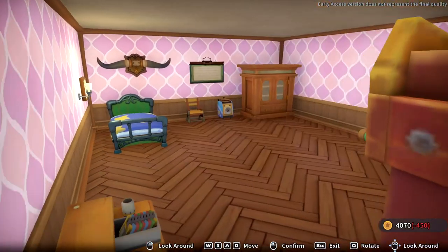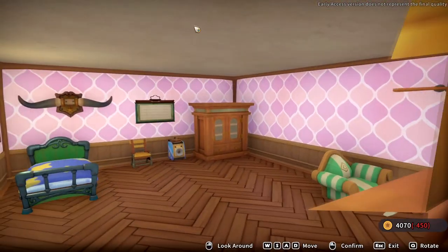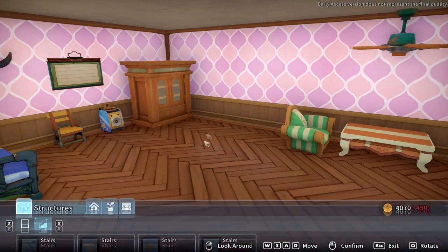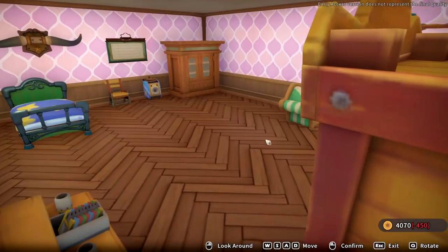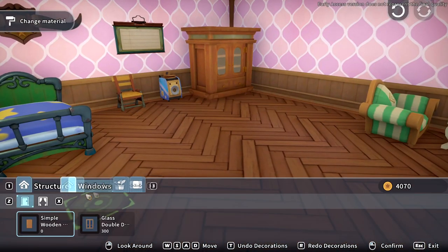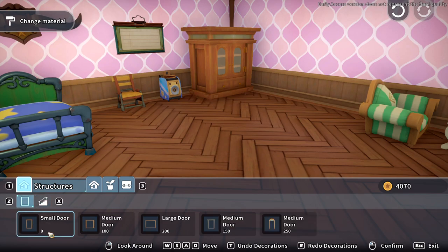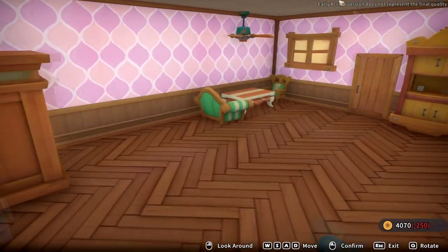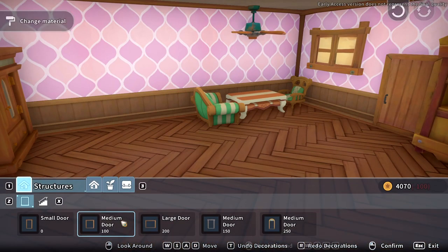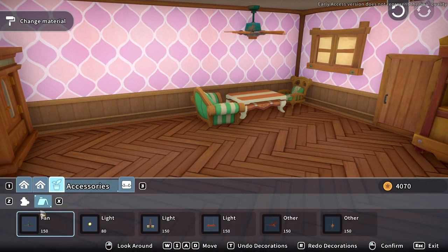Oh my god, we can have stairs — we can have an upper floor! Oh my gosh, how much do stairs cost? Wait, I don't even think I can have them. I haven't got another floor, so I guess you can't put them in. I don't think I've got room for them and they're not showing up, so I think I have to build more on my house. I'll have to expand sometime to make a second floor — but it's cool that there's second floors though. None of the doors are showing up either. Maybe I just don't have enough room.